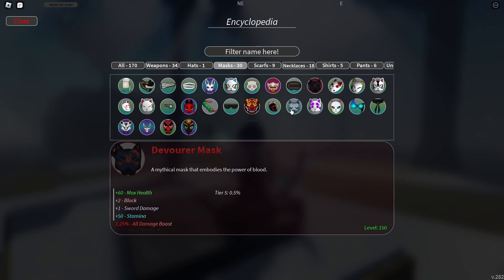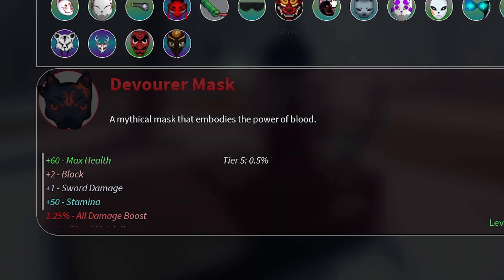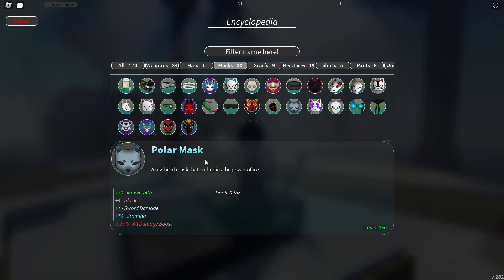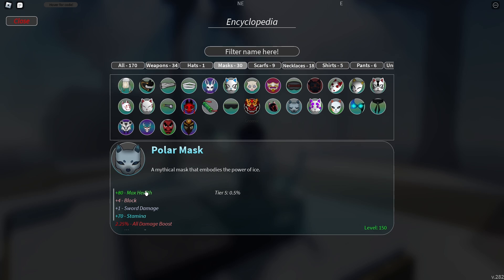Obviously Devourer Mask is really good as well if you don't have Polar Mask. Polar Mask has a 2.25 damage boost to one weapon, while Devourer is a bit worse at 1.25. Both drop at 0.5% from each chest, but yeah, Polar Mask is definitely the better pick — just farm chests.